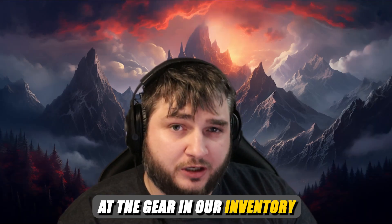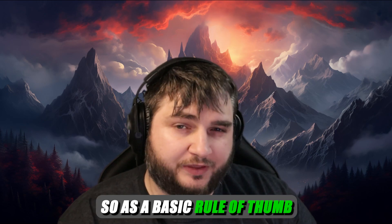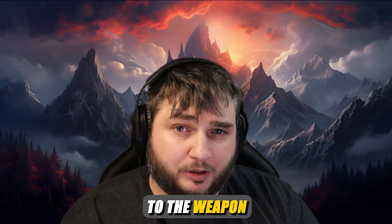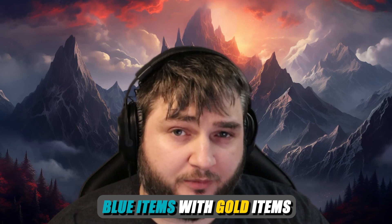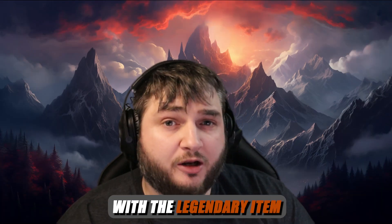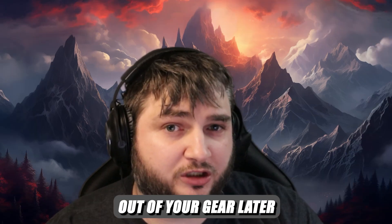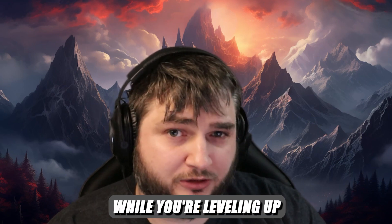Any time that we spend looking at the gear in our inventory is time that we're not spending leveling. So as a basic rule of thumb, we'll always put the highest item power gear on, especially when it comes to the weapon. We'll always replace white items with blue items, blue items with gold items, and if we manage to find an item that has an aspect that we need, replace the rare item with the legendary item. Don't forget, you don't get more salvage materials out of your gear later, but you do get more gold. So salvage everything while you're leveling up.